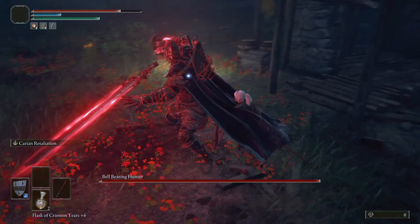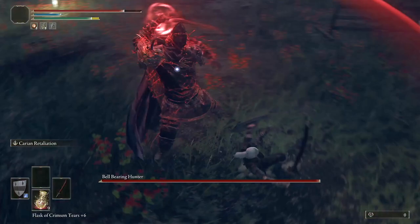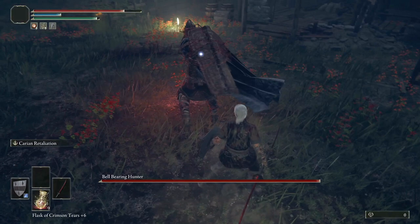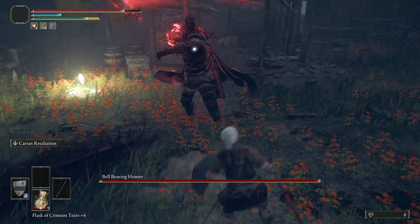Next we have his combo of three red flame attacks. This is probably the most dangerous attack up close — taking all three hits on this was enough to kill me, and I was way over-leveled for the Limgrave hunter. Dodge the first attack as you see it move towards you. Dodge again as soon as your character is upright. Then move towards him for the last one and dodge just as he reaches the top of his swing.